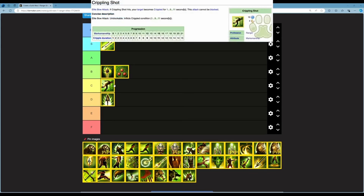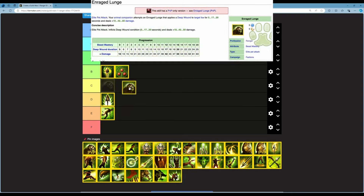Next is Crippling Shot — an elite bow attack that is unblockable and inflicts Cripple for 1 to 11 seconds, up to 15 at rank 21. 10 energy, 4 second cooldown. Being unblockable is cool, but it's a Cripple — in PvE, who really cares about Cripple on a single target? There are AoE cripples with Dervish, AoE slows with Mesmer, and better single-target slows with Mesmer. I'm putting this in E.